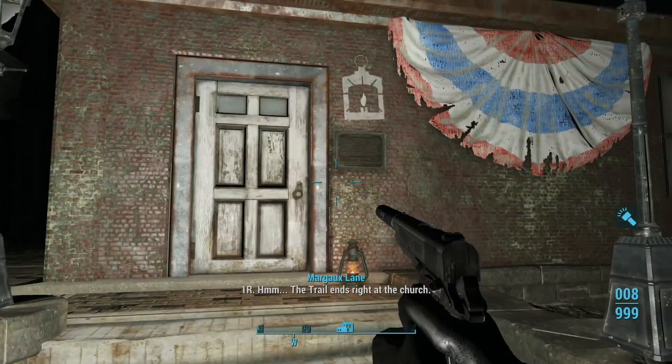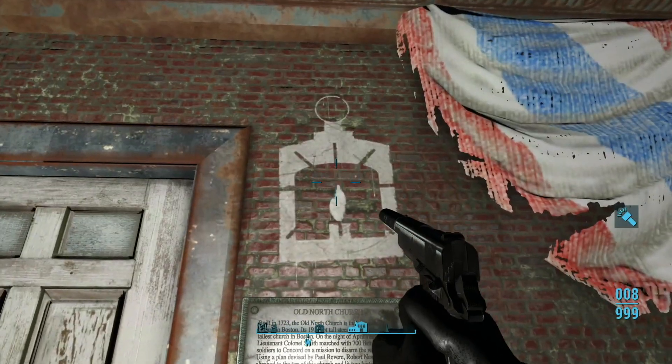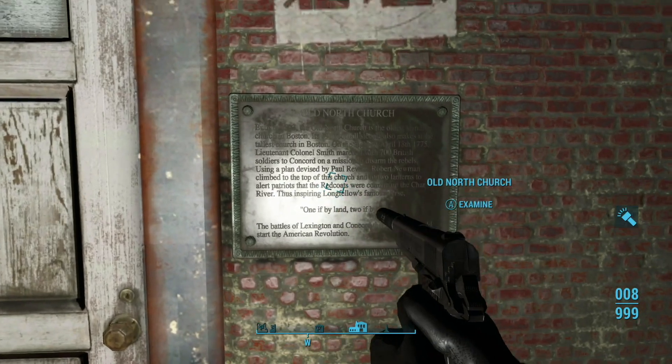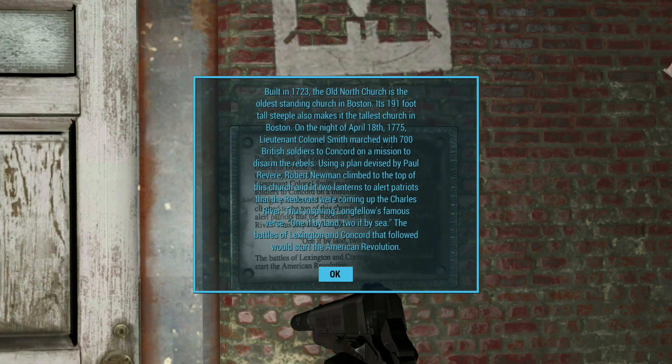And here is the last place — right at the church. The trail line's right at the church and this is the Old North Church. You see this light — one if by land, two if by sea — and they would light candles along the whole path. Built in 1723, the Old North Church is the oldest standing church in Boston. Its 191-foot-tall steeple also makes it the tallest church in Boston. On the night of April 18th, 1775, Lieutenant Colonel Smith marched with 700 British soldiers to Concord to disarm the rebels. Robert Newman climbed to the top of the church and lit two lanterns to alert patriots that the Redcoats were coming up the Charles River by sea, inspiring Longfellow's famous verse: 'One if by land, two if by sea.' The battles of Lexington and Concord that followed would start the American Revolution.